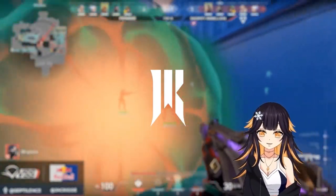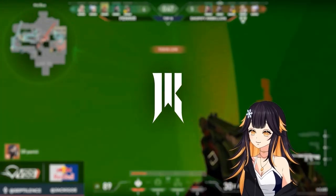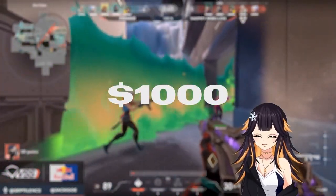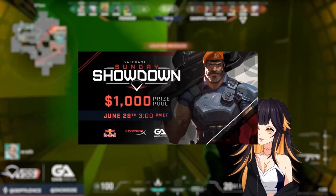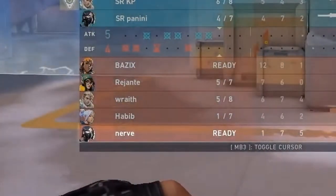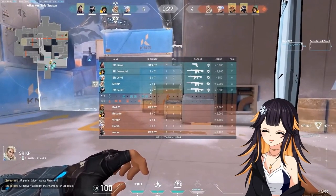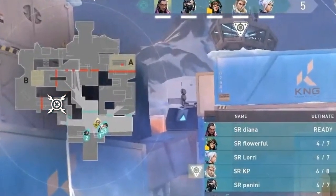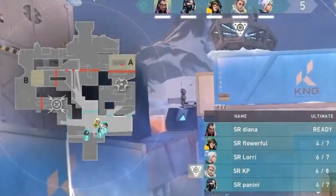We were in the top 16 of a tournament called Valorant Sunday Showdown — a thousand dollar tournament featuring semi-pro and radiant level players. At the start of the round I noticed the other team has a full buy with Raze's rocket and Viper ult available. This round is pretty important, so I'm expecting them to either go aggressive off the bat with the rocket or pop the Viper ult early, so I make a call to my team.